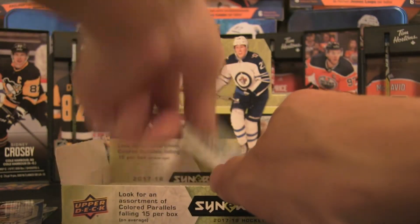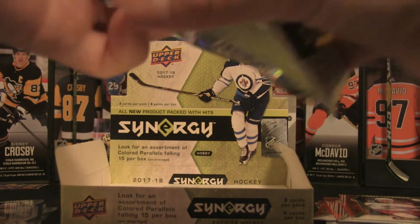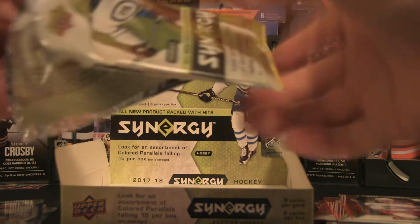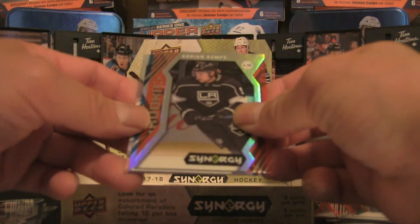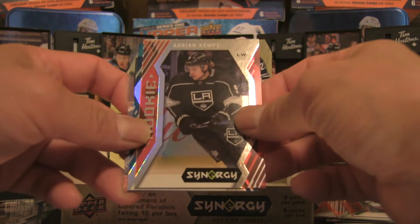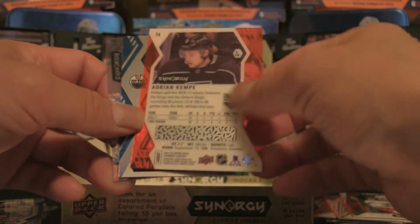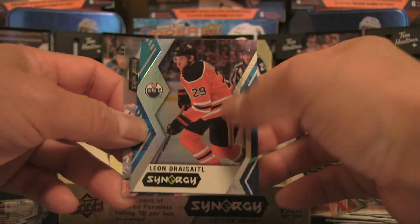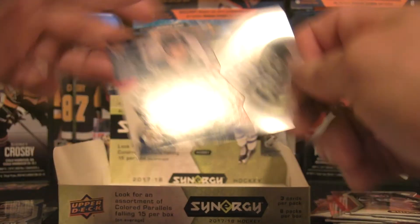Last pack — I don't think it's heavy enough for a metal card, but I'd love an autograph of a superstar. There are only about two autos per case though, so we might not have luck there. We get a rookie card of Adrian Kempe — and that is a Bounty. Then a blue variation of Leon Draisaitl, a pretty solid hit. And rounding out the break, an Exceptional Talent insert of Mark Scheifele.